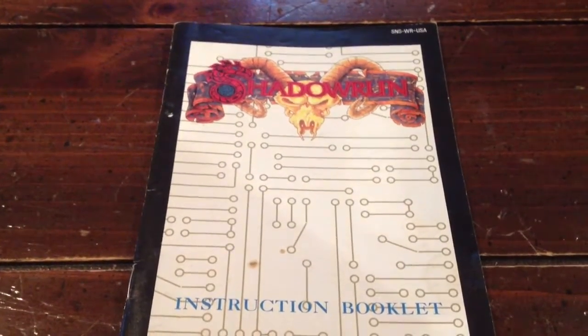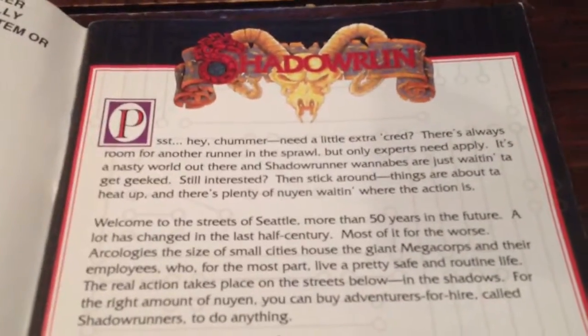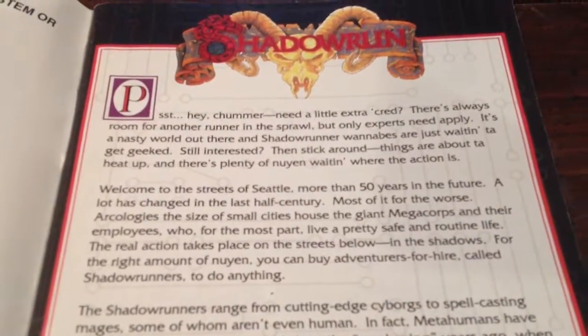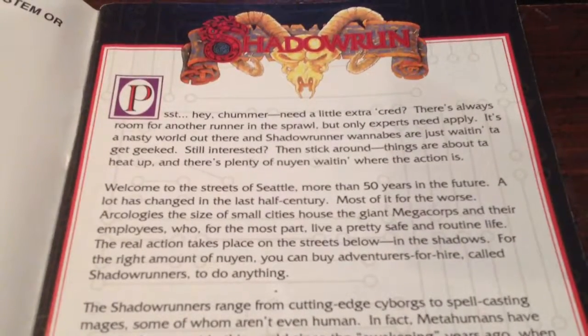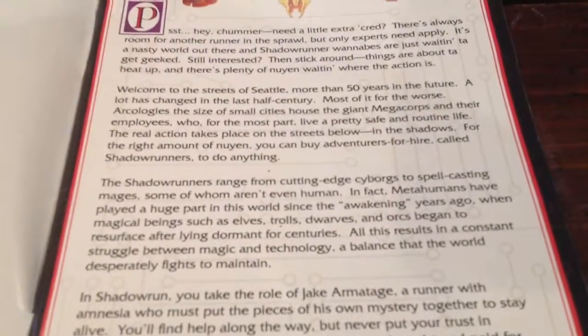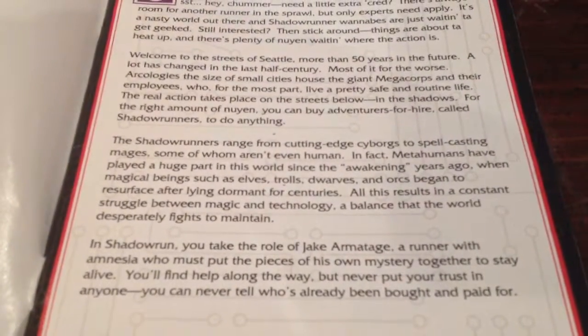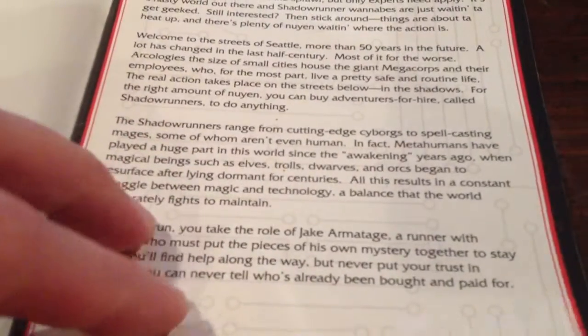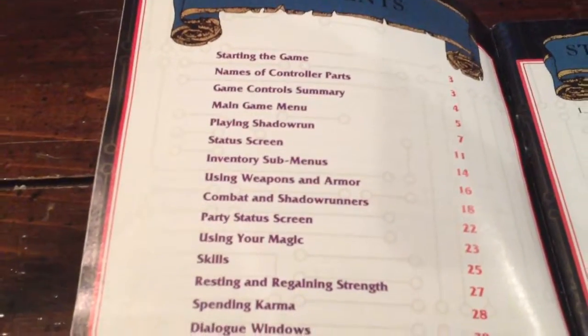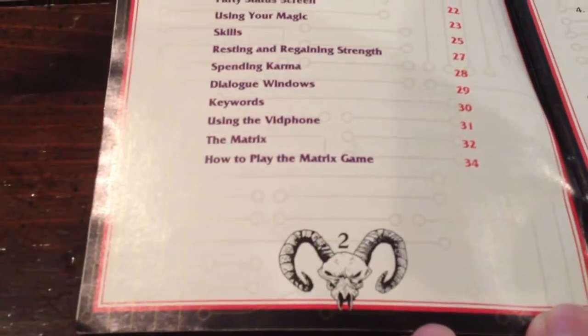Let's take a closer look at the Shadowrun instruction booklet for Super Nintendo. Nice little introduction to the story. I'll try to copy enough of it so you guys can read it if you want to hit pause and see what they say. Table of Contents. Nice little logo at the bottom of each page.